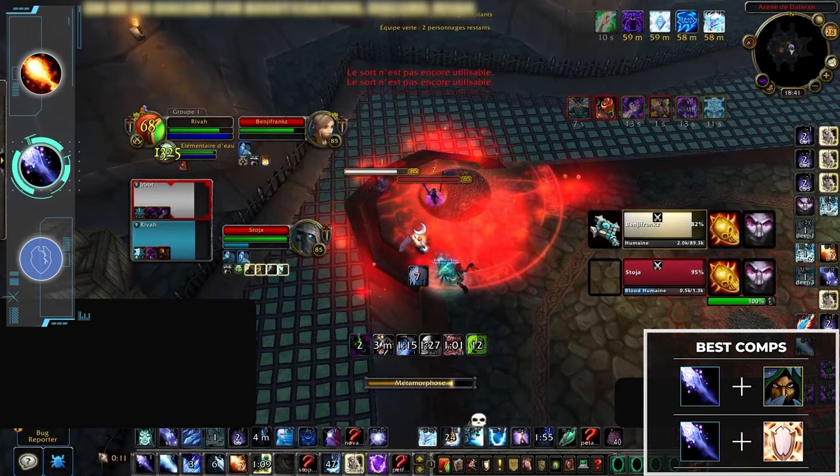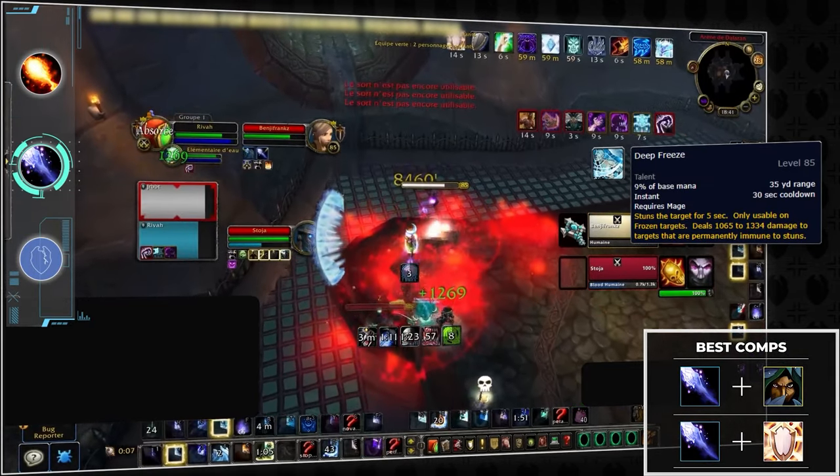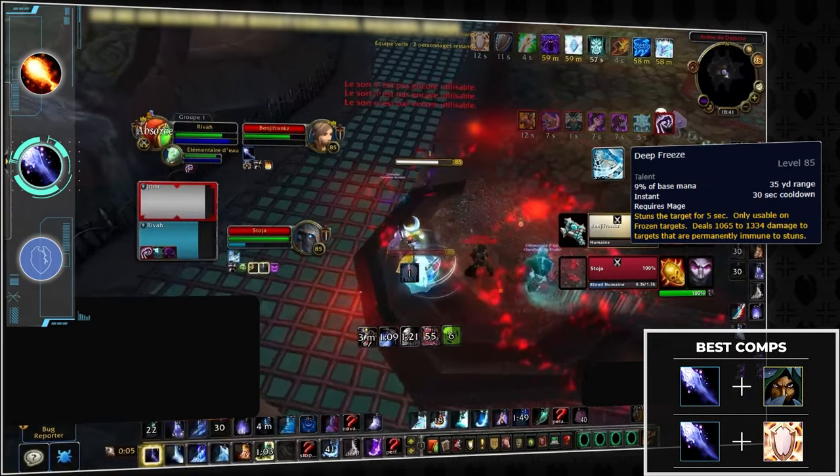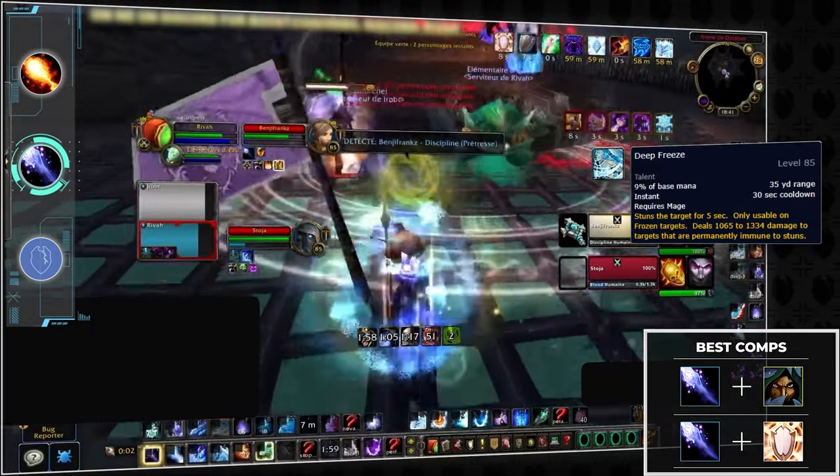The frost mage and disc priest comp relies heavily on control and doing repeated setups using Deep Freeze. Your games are obviously going to be longer playing this comp, but the sheer amount of control offered by the mage gives the composition a lot of power in dictating tempo.